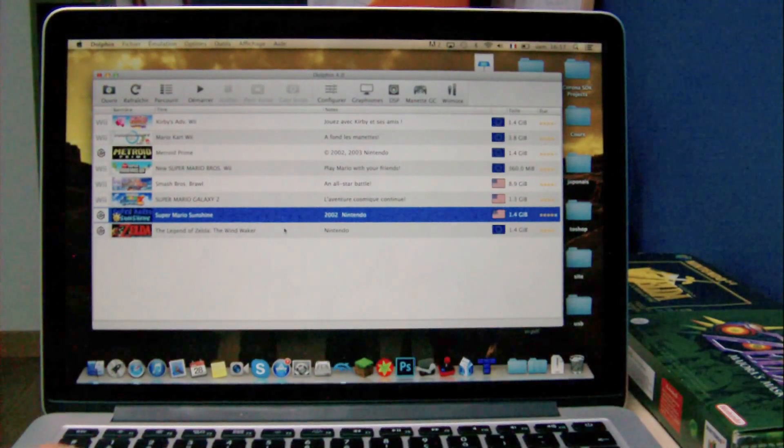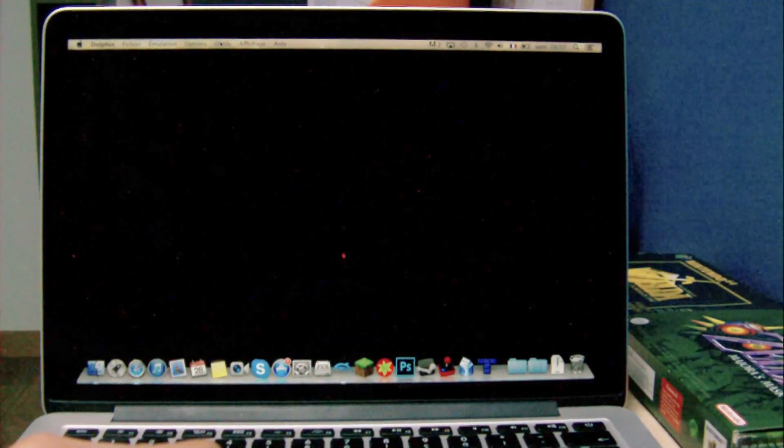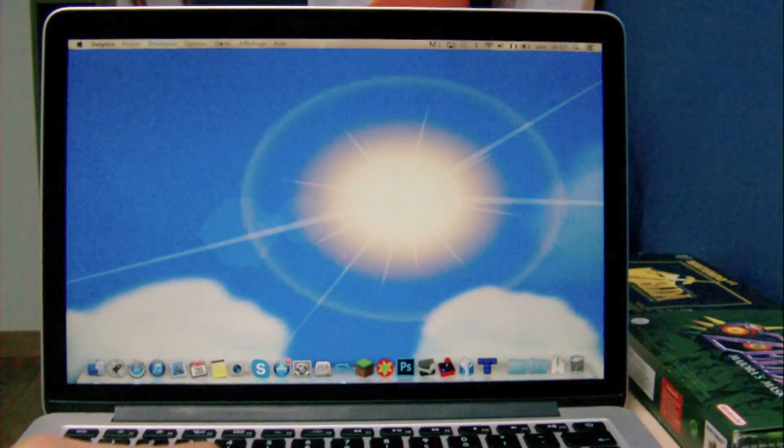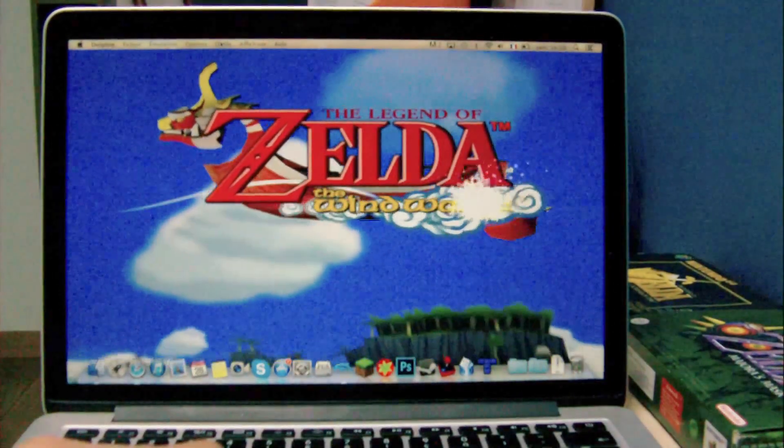Now let's try The Legend of Zelda: The Wind Waker. There is a little issue with this game — you have to set the resolution to native, because if you set it on something higher, it will cause the game to pixelate.